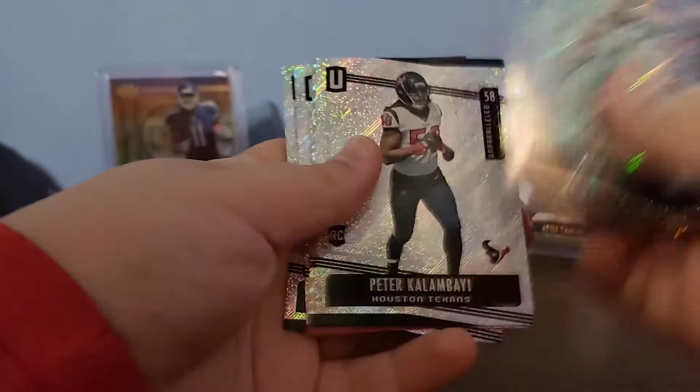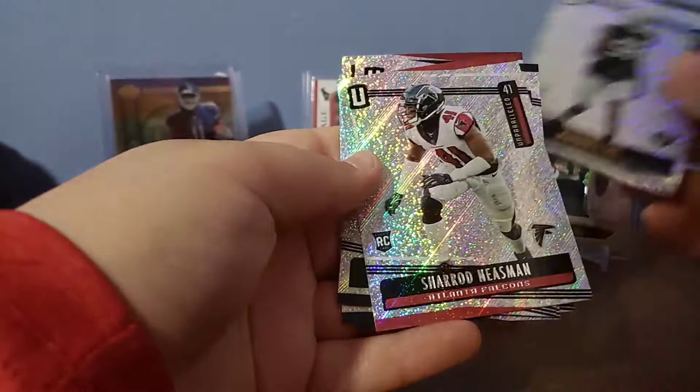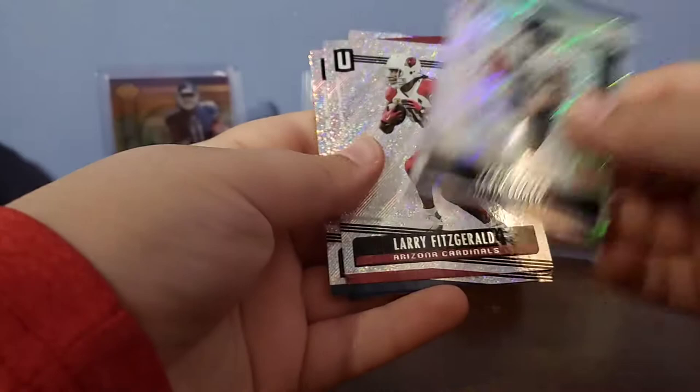Kyle Vannoy. Peter Calamabay or something or other. Marquise Lee rookie — oh, that's a slight parallel, nice. Sherrod Neisman rookie. Tariq Cohen. And Larry Fitzgerald.